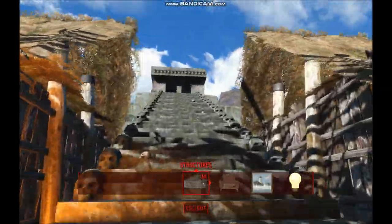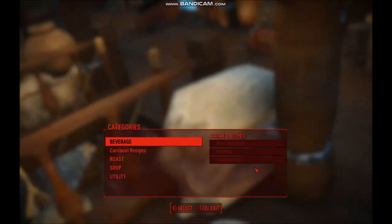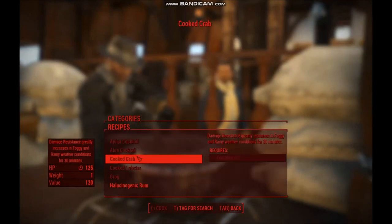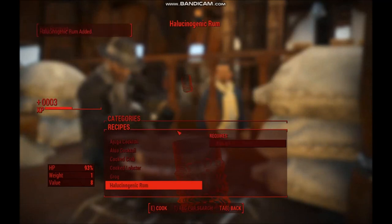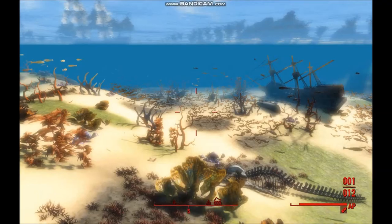To get into the mod area, you need to drink a hallucinogenic teleporter rum. You can craft it at any cooking station under a new Caribbean Recipes tab. The rum will teleport you there and back again, into the very spot you drank it, making La Santa Rosa a portable player house.